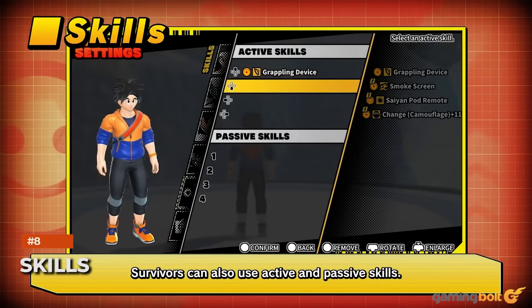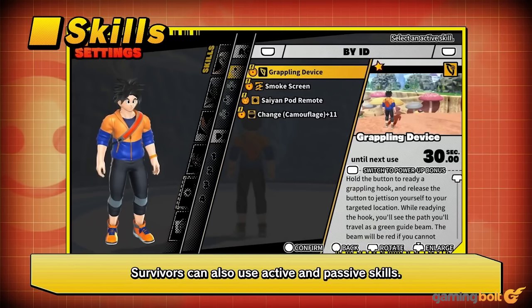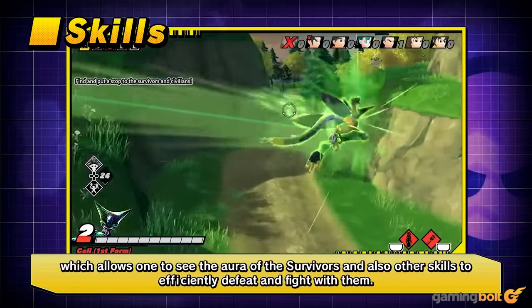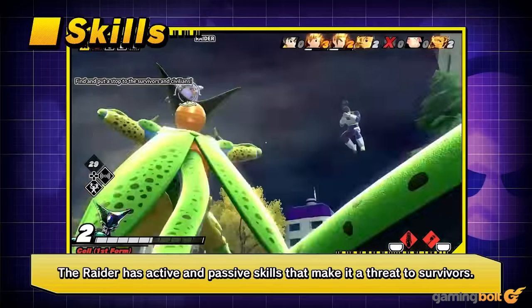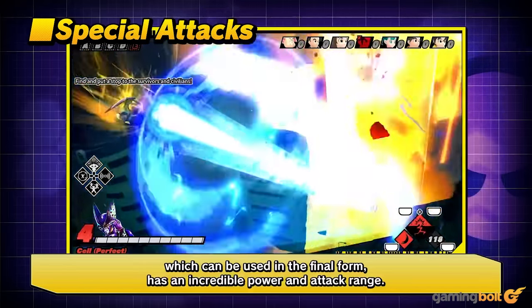Survivors have different active and passive skills. Active skills include a grappling device for quick traversal, a smokescreen which briefly prevents the raider from locking onto allies in a certain range, and a Saiyan pod remote that calls down a Saiyan pod for quickly flying and repositioning to a different part of the map. Survivors can also change into random objects to hide, though caution is advised. Raiders also have active and passive skills that increase as they level up, including key detection for sensing a survivor's aura. Their special attacks increase in number, and they gain a powerful ultimate special attack — Perfect Cell, for instance, can throw out a Kamehameha in a straight line, dealing immense damage.